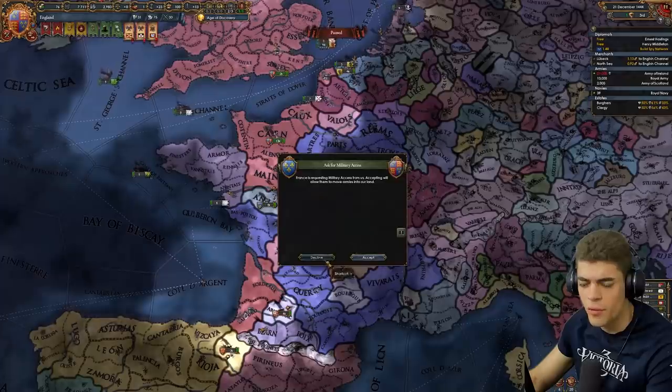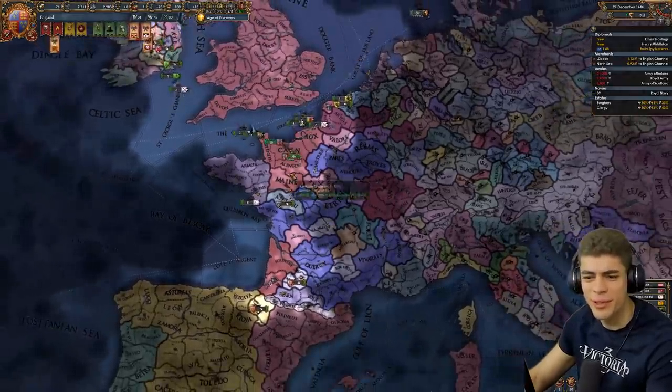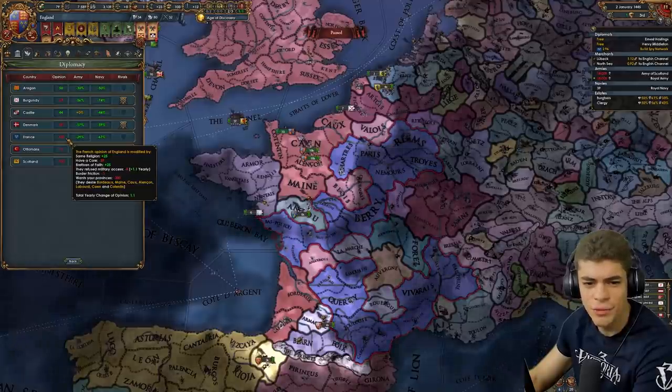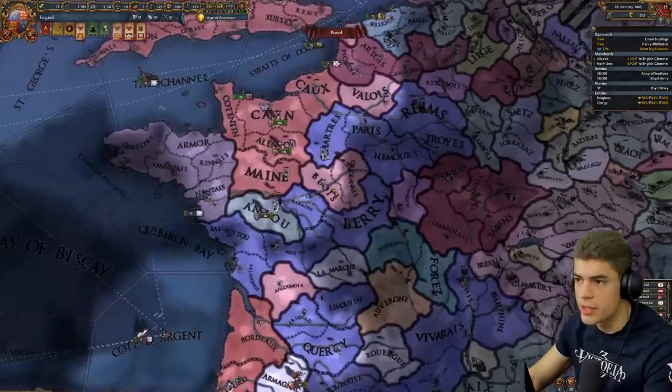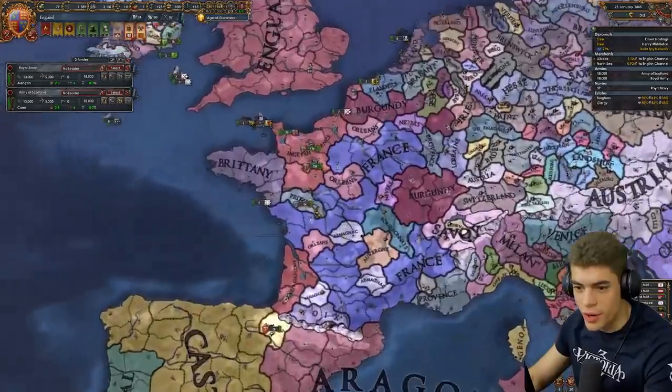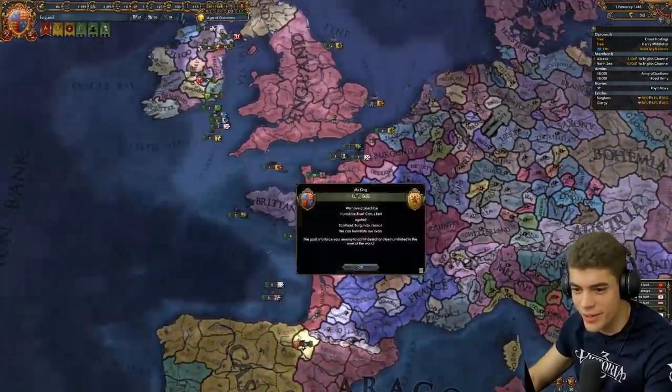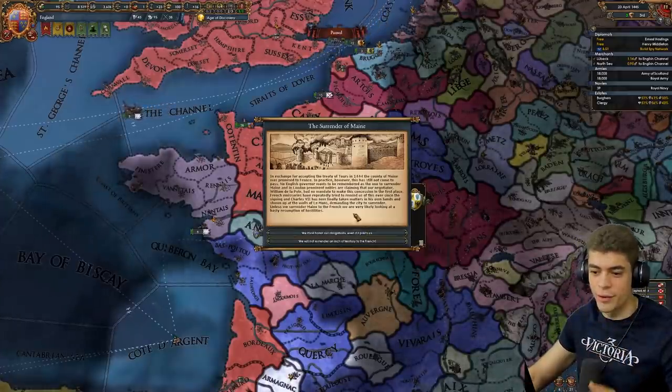We're enemies with France. Give me military access. The French didn't actually rival us — that's a bit strange. The Scottish did. Come on France, trigger the Surrender of Maine. Alliance from Castile and Aragon — I'd love to, lads, but that's not this kind of game. There we go — Surrender of Maine. All right, they've declared the war.